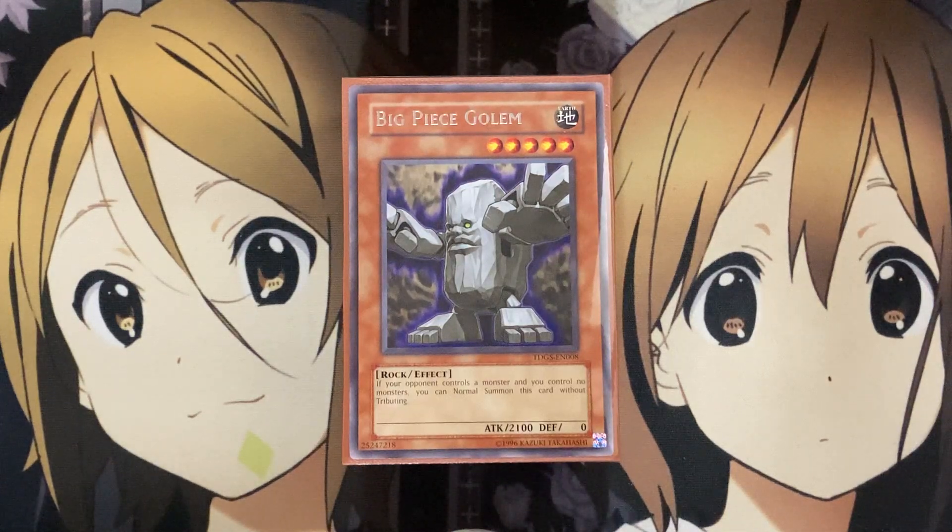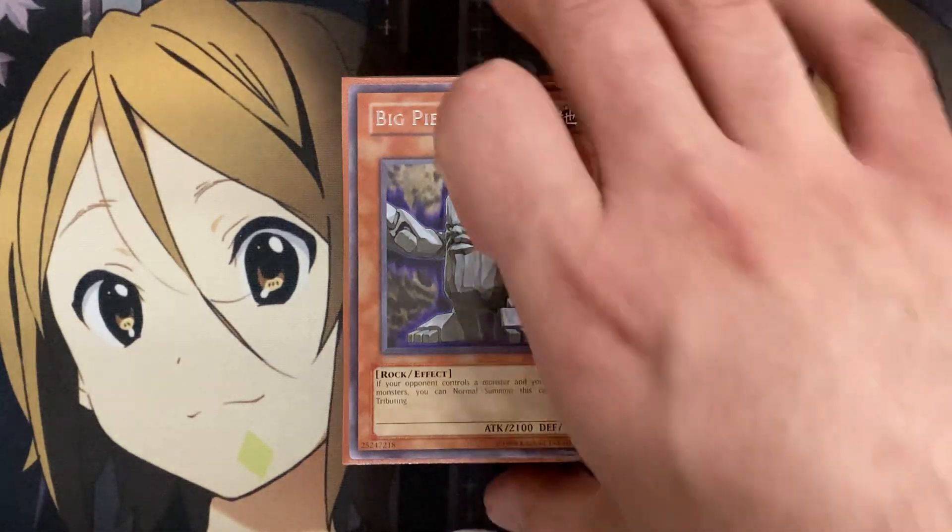Hey YouTube, Kira Twig here, bringing you all an update to my Peace Golem Yu-Gi-Oh deck profile for February 2021. I wanted to do an update to one of Jack Atlas's more interesting side archetypes from the Yu-Gi-Oh 5D series — the Peace Golem series — a deck comprised of three different size golems: big piece, medium piece, and small piece golem, all used for search power and their fusion boss monster. So let's go ahead and get started with the deck profile.